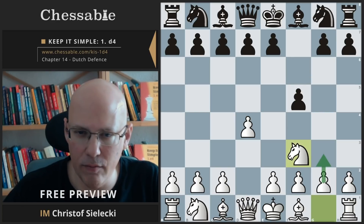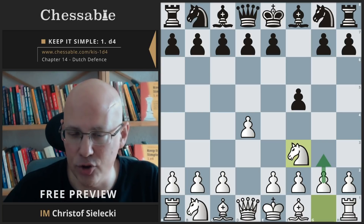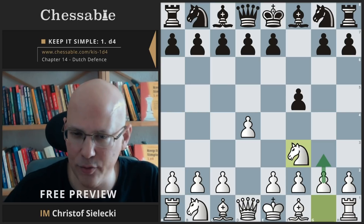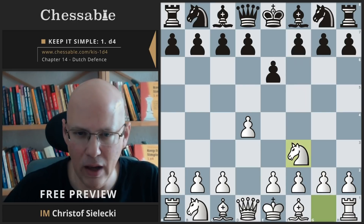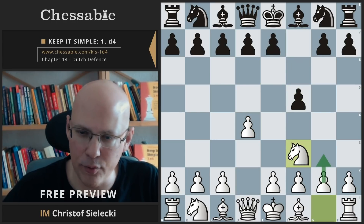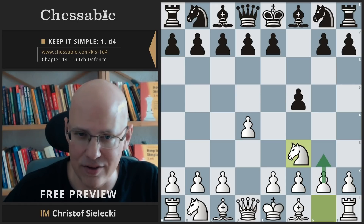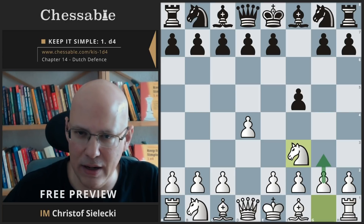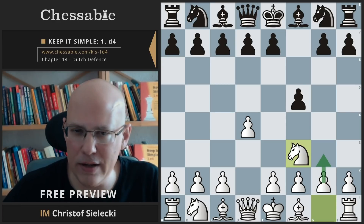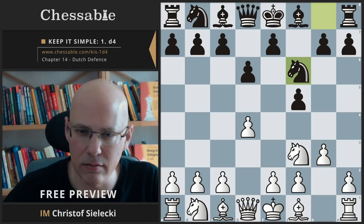We will go with knight f3 on the second move — you can also go g3, it doesn't really make a huge difference. Let's have a look at some of the odd lines. Black in the absolute majority of times plays knight to f6, and then decides on a pawn setup in the center. He can also play a pawn move now like d6, e6, or g6 — those are usually transpositional. G6 is clearly related to the Leningrad formation, d6 can later transpose to a Leningrad or Classical Dutch.